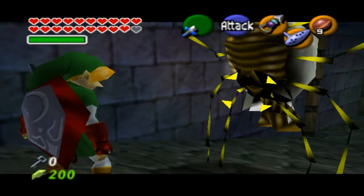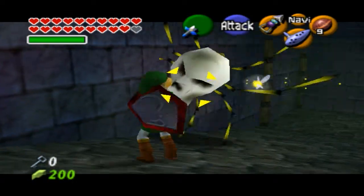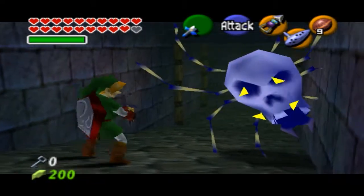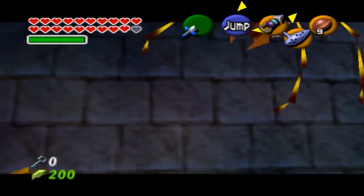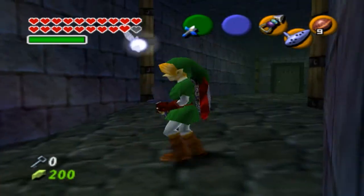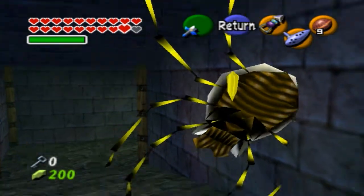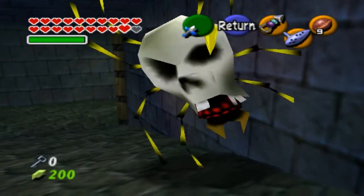What you do is use either the broken Biggoron knife or the Kokiri sword. You hit him to get him to dingle dangle, hit him with the nut, then go behind him and hit him with one of these two swords so he goes back up. Any other sword will cause him to just immediately die. Because he went back up at a weird angle, he comes back down on the same angle, and then he just functions like normal but on a weird angle.